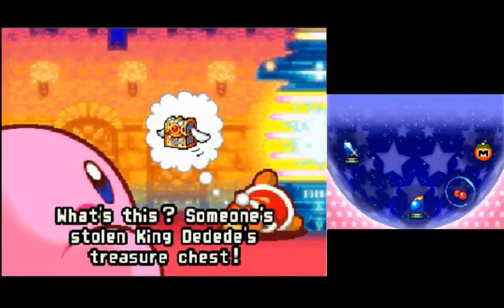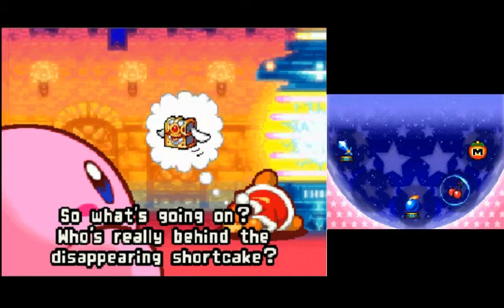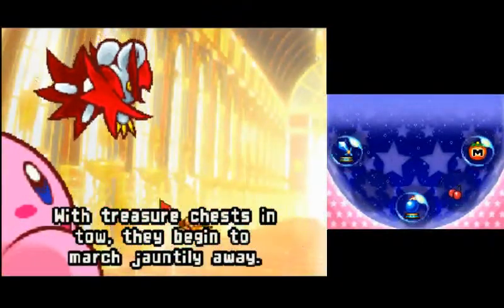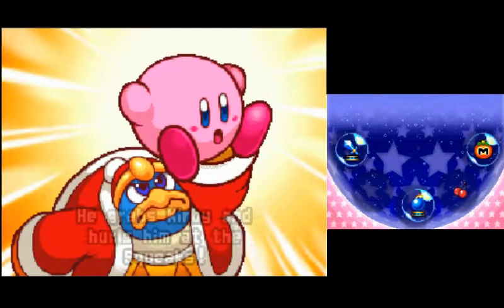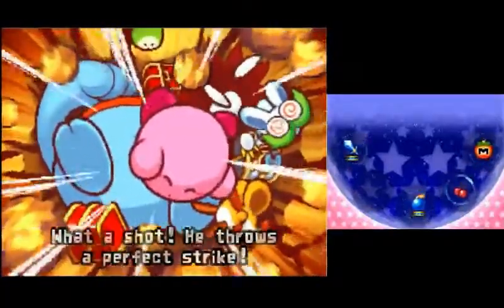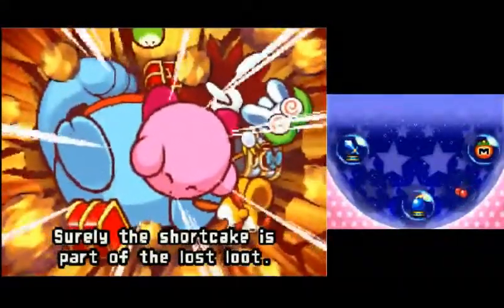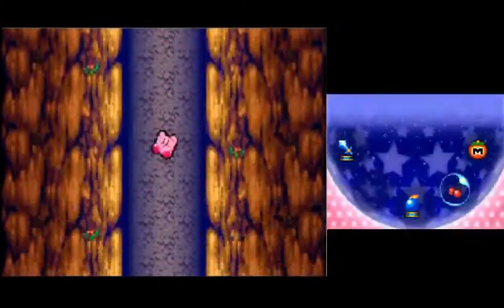What's this? Someone's stolen King Dedede's treasure chest. Of course, he doesn't know a thing about the strawberry shortcake. So what's really going on? Who's behind the disappearing shortcake? It's the Squeaks - we've already met them. With treasure chests in tow, they begin to march jauntily away. King Dedede acts as quick as a wink. I don't think Dedede was doing that to help Kirby. And into a chasm. Surely the shortcake - Kirby had a one-track mind in this game. Kirby's quest isn't quite over yet, even though we've beaten Dedede. That was just the first world, after all.